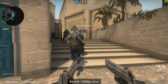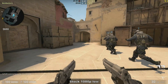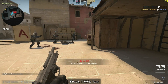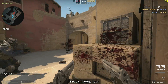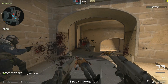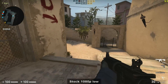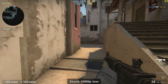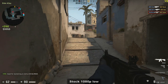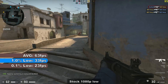Next up is Counter Strike Global Offensive, or CSGO. I'll be testing the game in a match with hard difficulty bots on the Mirage map, as given my skill — or lack thereof — I'd rather not film myself getting completely slaughtered. At 1080p with the lowest settings, the game was mostly playable despite having occasional issues with stutter, including some stutter when turning the camera. For the most part, the FPS tended to stay within the 30 to high 60s range. A 15-minute FRAPS benchmark showed an average of 63 frames per second, with 1% and 0.1% lows of 33 and 23 frames per second respectively.